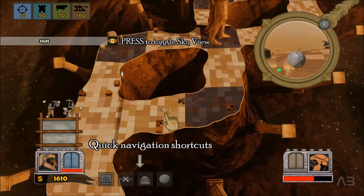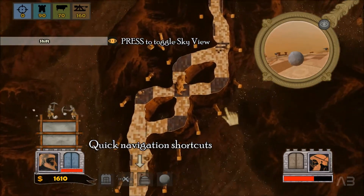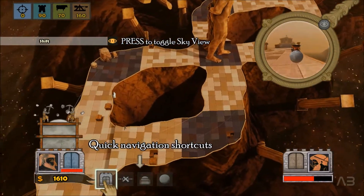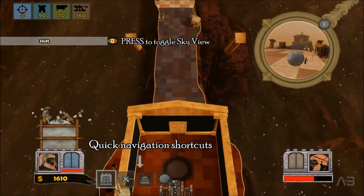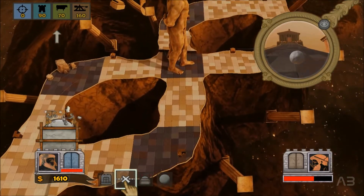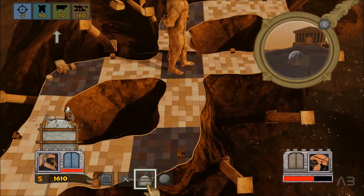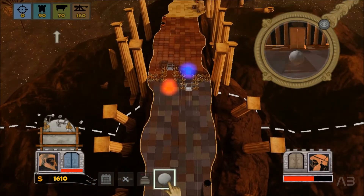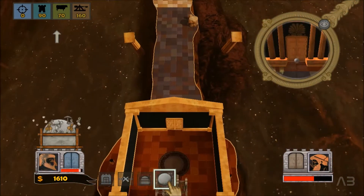These tips are very useful. The sky view not so much, but the quick navigation shortcuts are indeed very useful. The first gets us immediately to our gate, the second to the middle of the map, the third to the starting point, and the last one to the exact spot that the enemy boulder is at the time we press it.